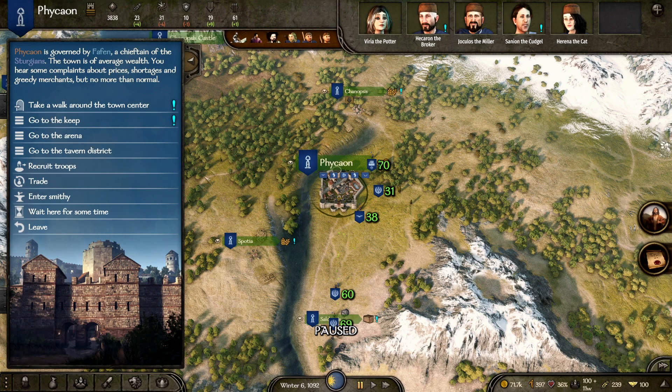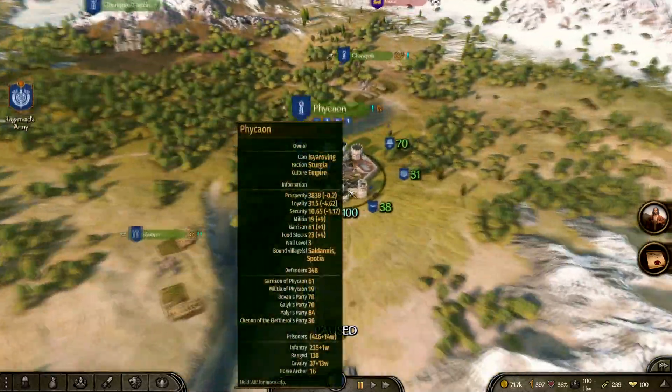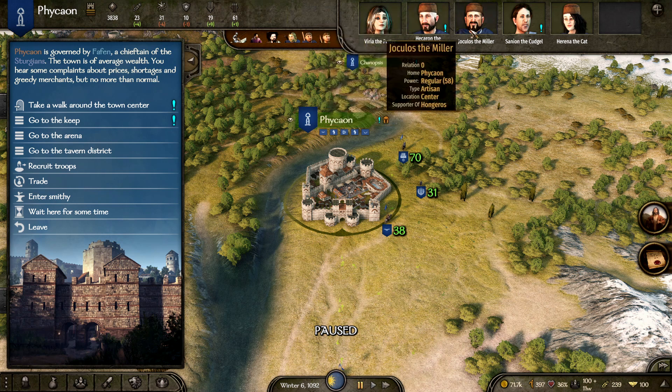Welcome to a Mount & Blade tutorial on how to get a workshop. To make some passive income, go to a town that isn't hostile to you and talk to somebody that owns a workshop — you'll see 'owner of pottery shop,' 'tannery,' and so on listed under their name.